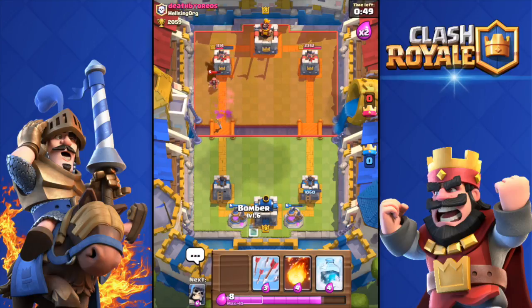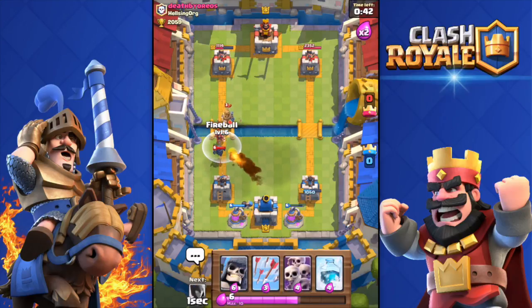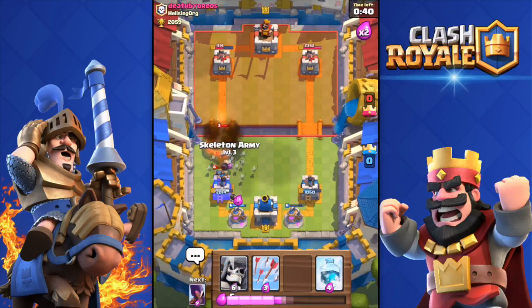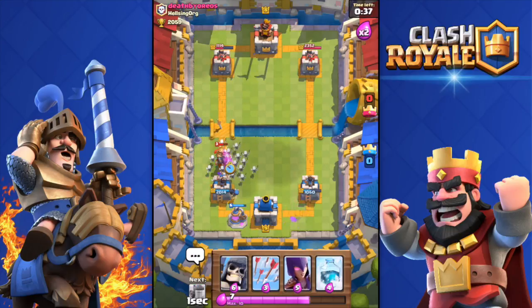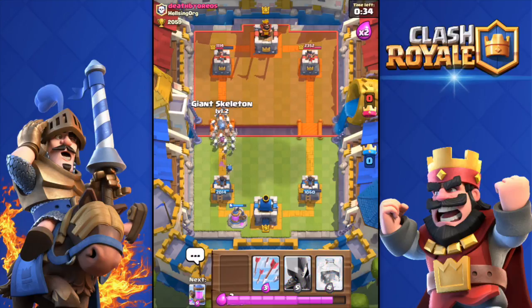Another collector down. He's pushing with a mini P.E.K.K.A and wizard — I fireball that, getting the prince as well. Dropping skeletons to counter the prince. This attack is looking good so far.